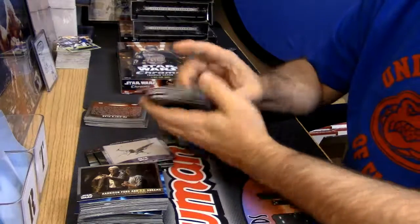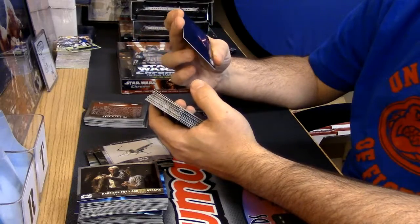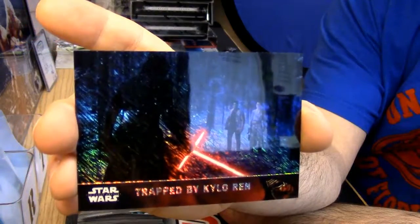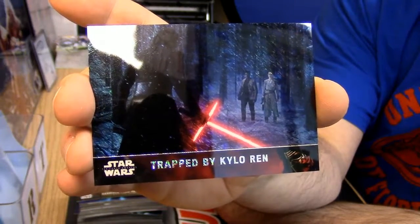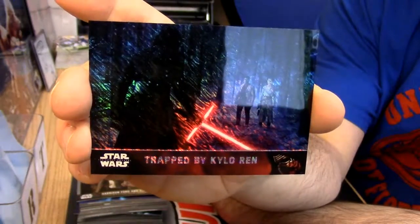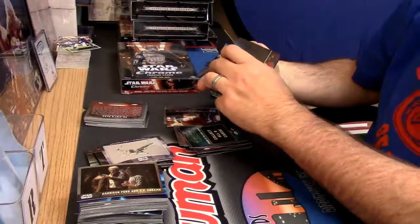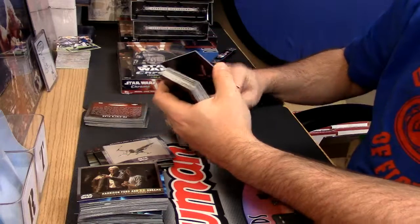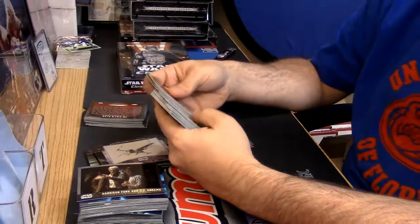We have a numbered refractor — you can see a little bit of shiny there. There are other subsets too: ships and vehicles, behind the scenes, heroes of the resistance — those come in every other pack, and that one is numbered to 50. But the First Order business is only two per box.